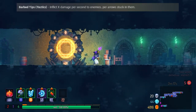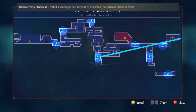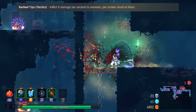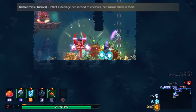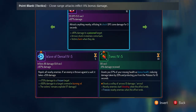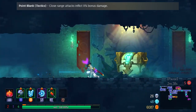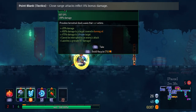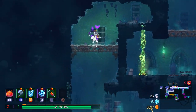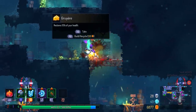Next up is Barbed Tips — this one's from Tactics. It inflicts X DPS to enemies per arrow stuck in them. I can see the quick bow working here, or even the repeated crossbow in a tactics build. You could even make the endless bow and quiver work. And finally, the last new mutation is called Point Blank, also from Tactics. It reads: close range attacks inflict bonus damage. The most notable use case I can think of is the Infantry Bow — it's basically the polar opposite of Tranquility.